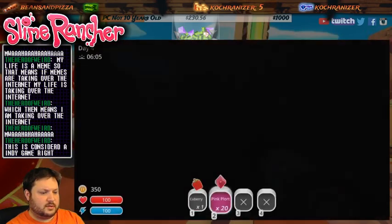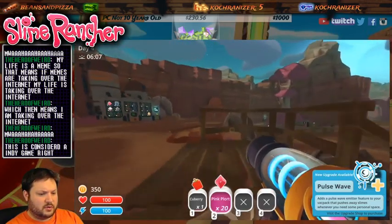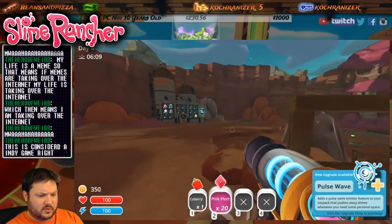Let's do this upgrade - Pulse Wave adds a pulse wave emitter feature for your backpack.